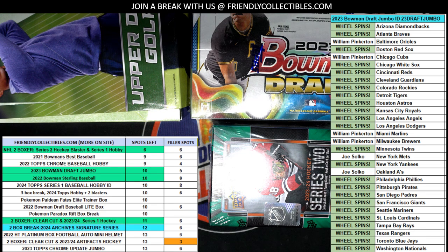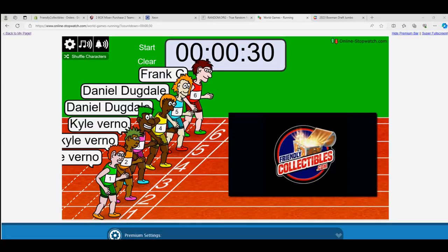Hi guys, everyone's Sprint here for the 2 box upper deck, which features a Series 2 blaster and a Series 1 hobby. Good luck — it's currently at 6 left and we've added a fill B, so good luck. This is A, winner gets 2.